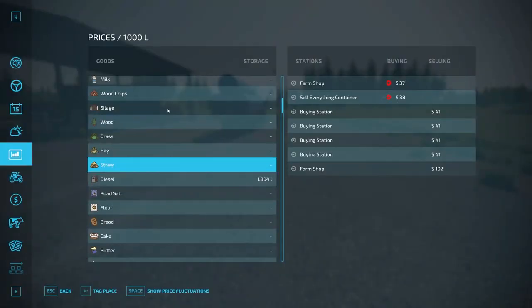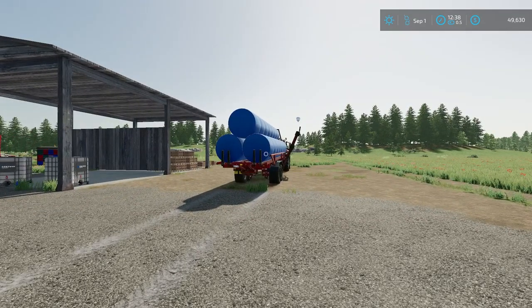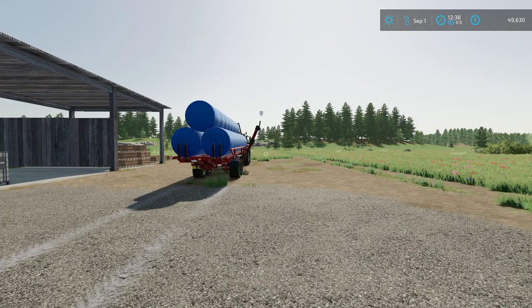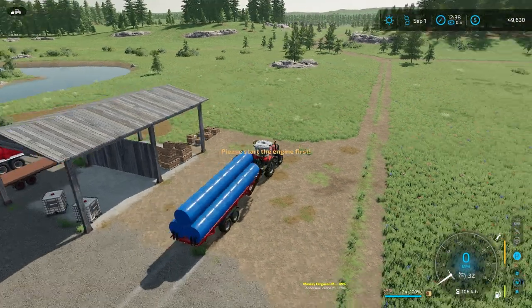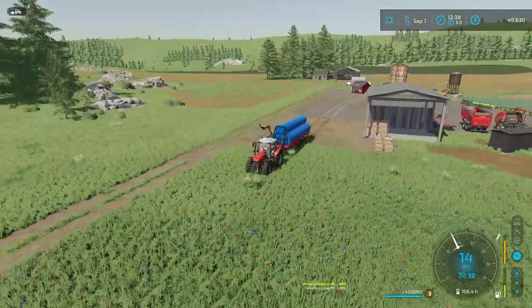We're about to sell some silage. We're going to sell it to Stafford's Rocky Hilltop Farm for $185 per thousand liters, plus he's going to pay us an additional $50 a bale. He needs 30 bales of silage. We could wait until the price is better, but he'll happily pay that extra because that's what we've ended up selling him for anyway. This is 24 bales — we'll have to come back for the other six.